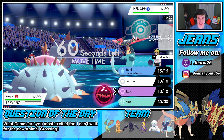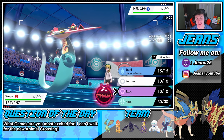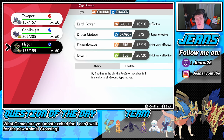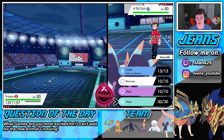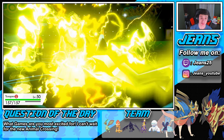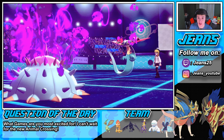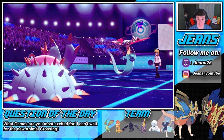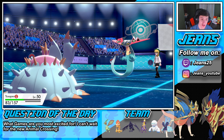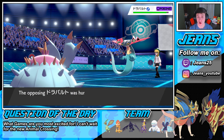He leads Dragapult. We go for Toxic — what's he going to do? He's rocking a lightning move. He fires Thunderbolt — we're in some trouble. We eat it up though and go for Recover next turn, which is nice. We get a free Toxic off because his special attack wasn't doing much damage. We get a free Recover unless he Dynamaxes.